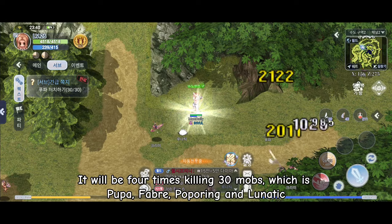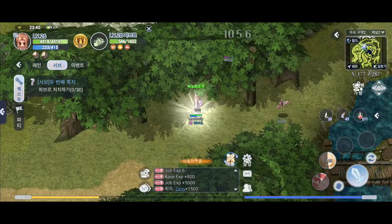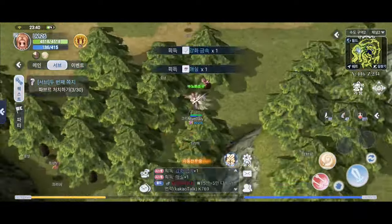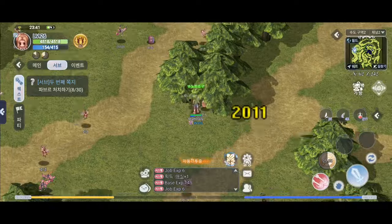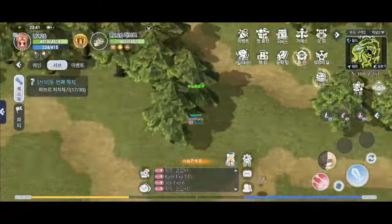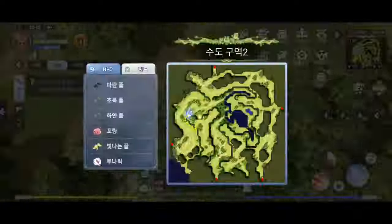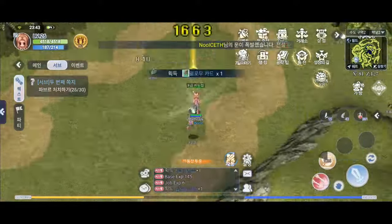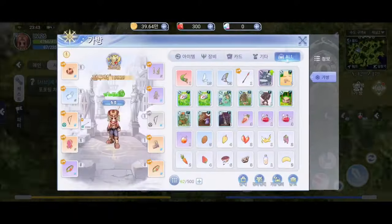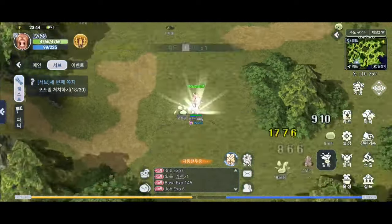It will be four times killing 30 mobs, which are Pupa, Fabre, Poporing, and Lunatic. Now let's go back to the main quest.